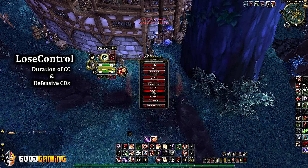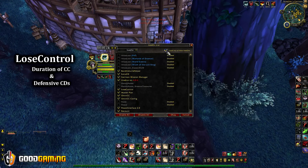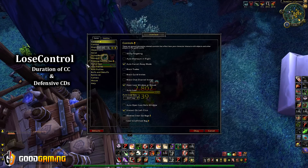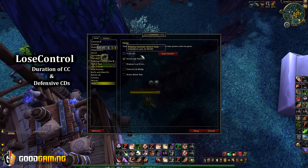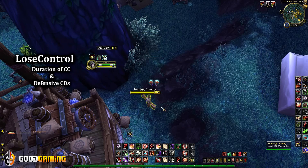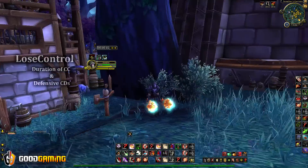The way you get Lose Control to work is you make sure you load out-of-date add-ons — that's all you have to do. Any add-on that says out of date, you load out-of-date add-ons, and if you're not getting spammed by Lua errors, then you're okay to use that add-on. Some add-ons that are out of date will load up and just spam you with errors — those are the ones you can't use, but Lose Control is okay.